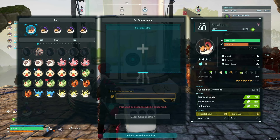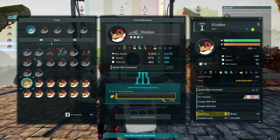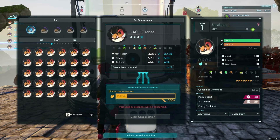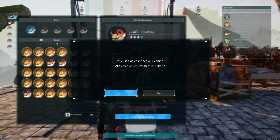We're going to take our Elisby here, and it's going to take 64 to fully level it up. You can see the harvesting, planting, and medicine stats all going up — that's how you can get level 5 partner skills. Queen Bee Command is going to go to level 5.